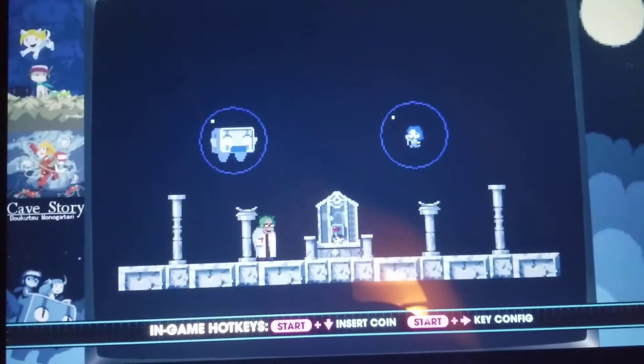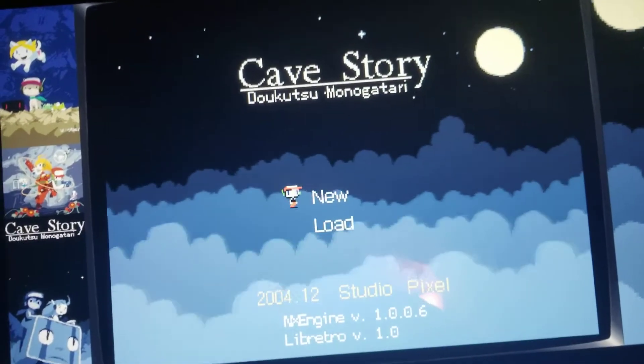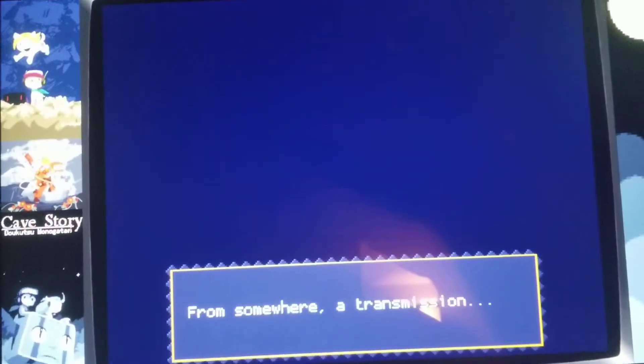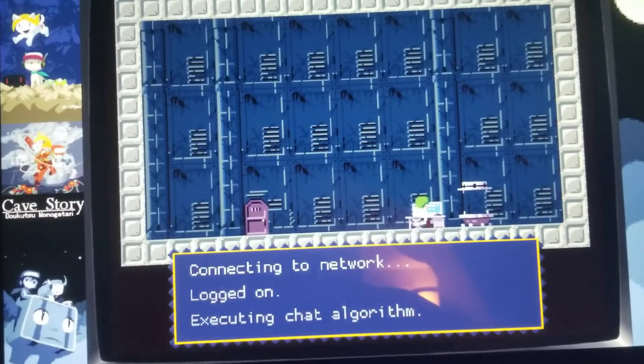Click on Cave Story and it's going to load up. It's got the bezel. Start game. Everything's working properly. Load, new game. No issues, just as it did before.